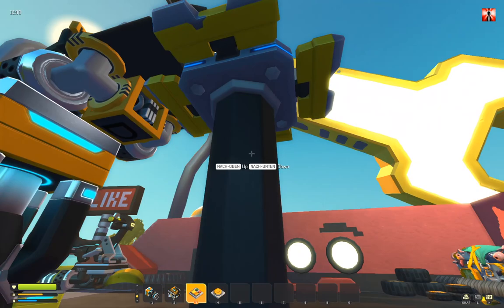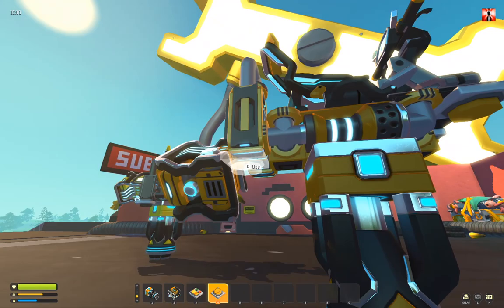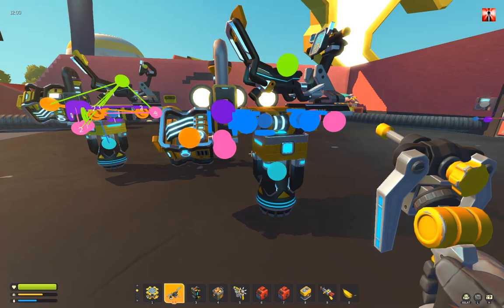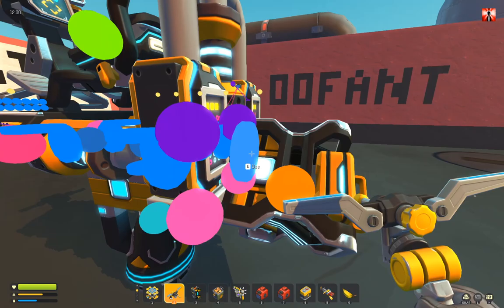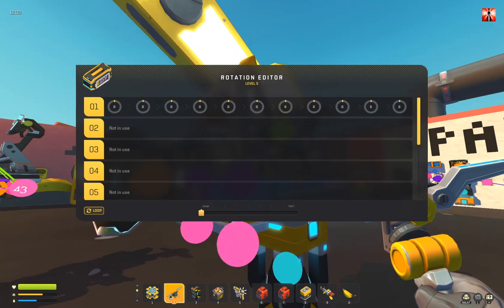Now we have basically the whole hardware done. Now we can place one button — for that, remove the lift. One switch here, one switch here, and one switch here. Now we can wire up everything. The engine bearing that centers the engine goes to one controller. The thruster bearing goes to one controller — I'll do that on the other side, that is not important. Set both on 45 degrees.